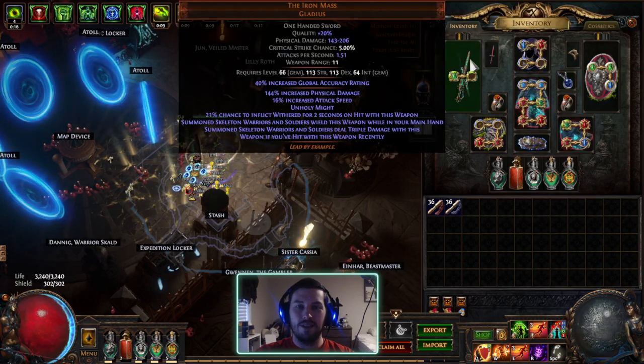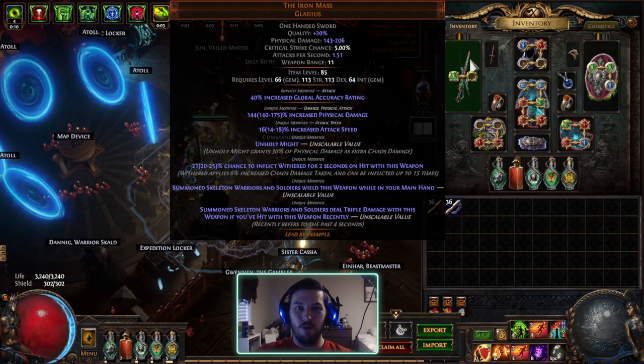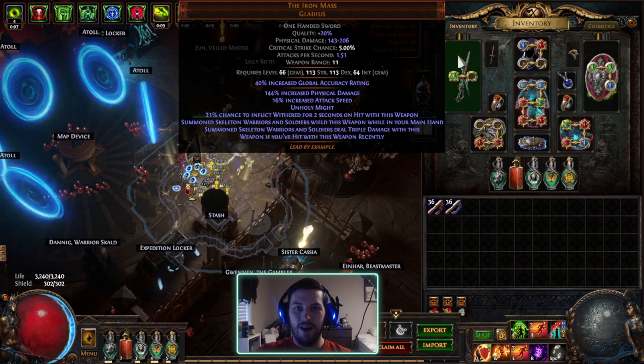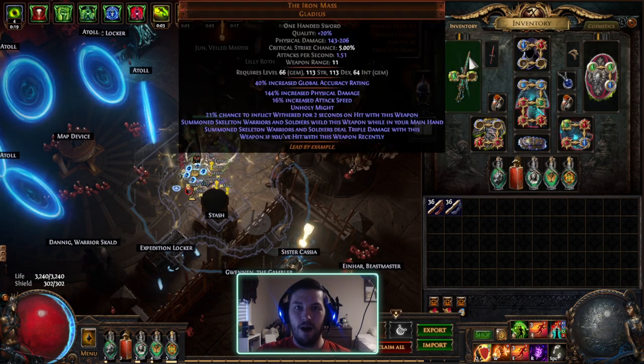Then I have the Iron Mass. I got the cheapest one available, so it's really bad — 144 increased physical damage out of a potential 175, only 16 attack speed out of a potential 18, and only 21% chance to inflict Wither. So yeah, this is a bad Iron Mass, but the build still feels pretty good. I kind of ran myself out of currency with all the other builds.